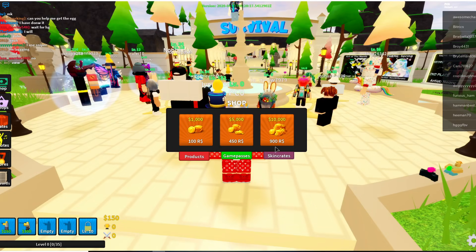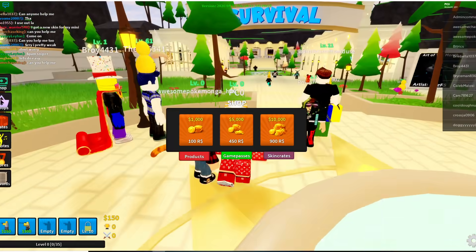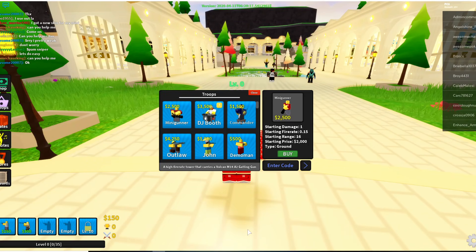Let's get right into the codes. You want to go to your troops section and you'll see a little 'Enter Code' box — that's where you're able to put in the code. The first code you guys want to put in — if it works, leave a like and subscribe.